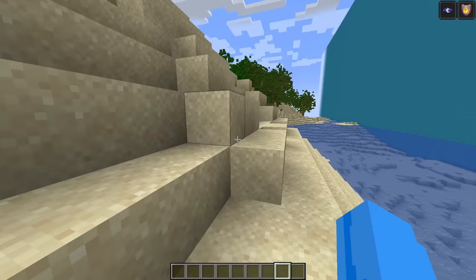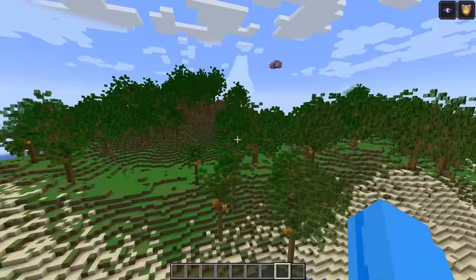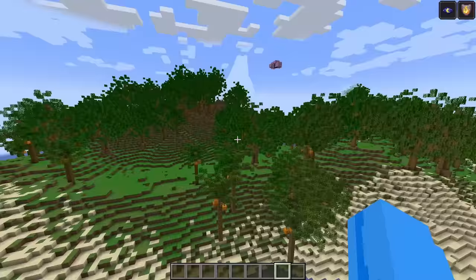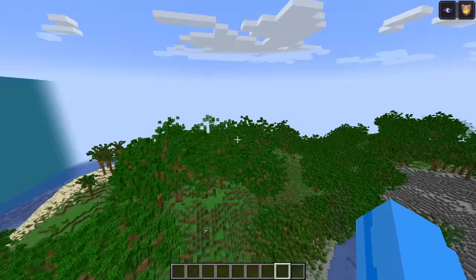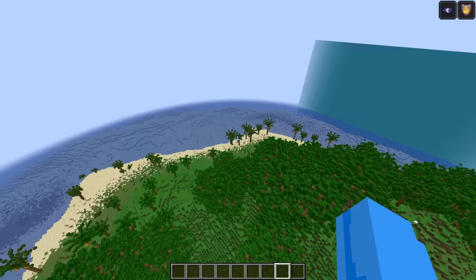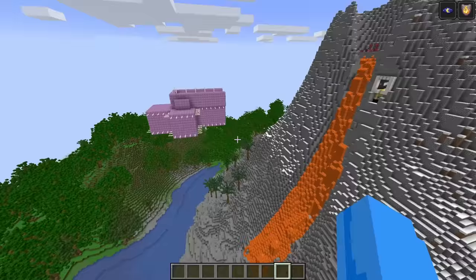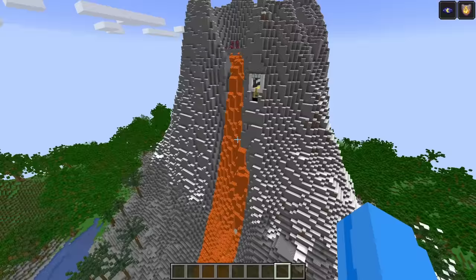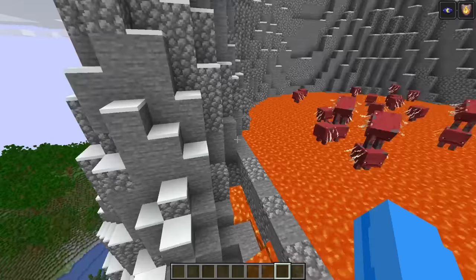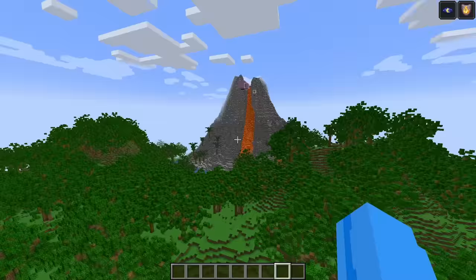Let me get out my commands — slash slash paste — and boom. What the heck? Oh my gosh, we just pasted it. It's such a massive build. Wait, hold on. Where's the volcano? Oh my gosh, I can actually see it now. This volcano is massive and it's on such a massive private island too. This is literally the craziest thing I've ever seen in my entire life. This volcano has to be one of the coolest builds I've ever seen. It even has striders living in the top of it. That's super cool.